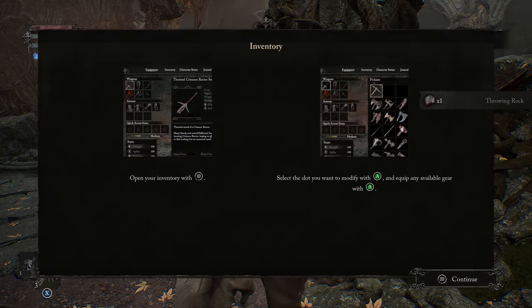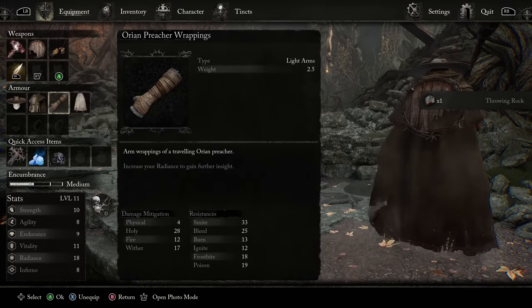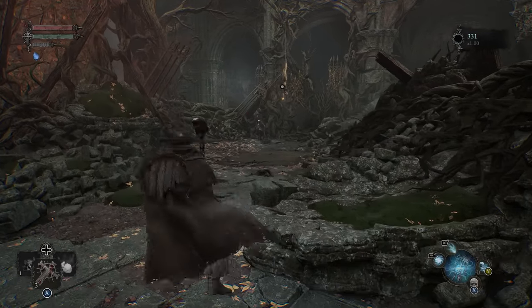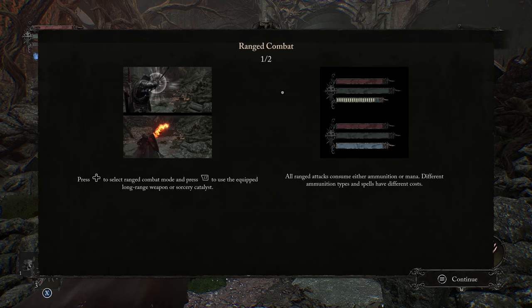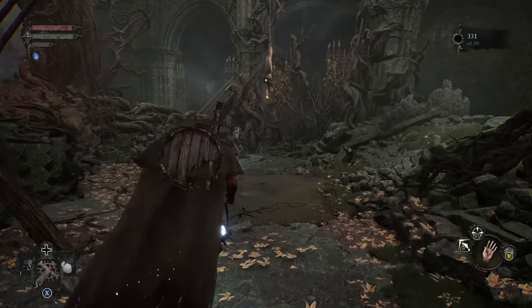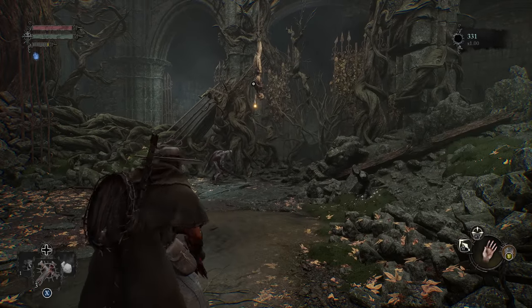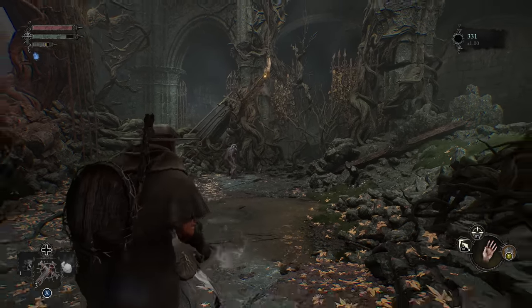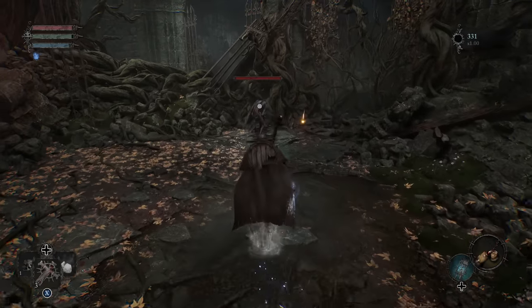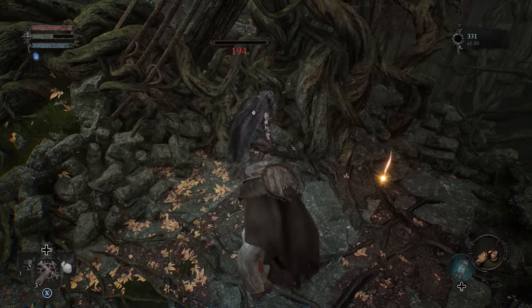Here's our first thrown item — this is going to be a throwing rock. I would suggest putting this in — if we take off our catalyst, we can slot it in. The throwing rock is nice to have because anytime we want to knock something out of a tree, we can use that instead of using a spell catalyst, and it's only going to cost one ammunition. After a little tutorial explaining how ranged works, we hit Y to select it, it's active, and we're going to put our catalyst back on to bring us back to our spells.